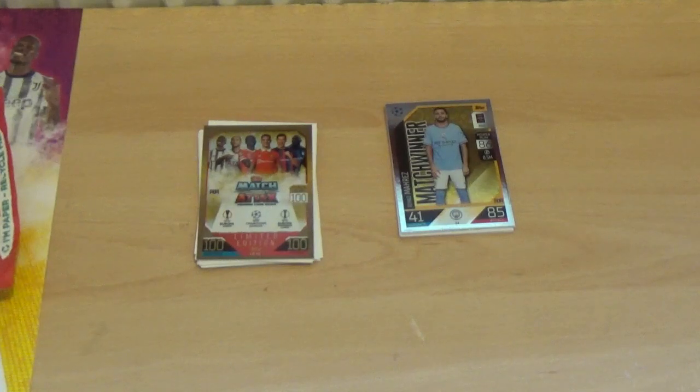I hope you've enjoyed this quick opening of the final update multi-pack number 3 for the Topps Match Attax 2022-23 season — UEFA Champions League, Europa League and Europa Conference League trading card collection. Costing £4.99, I picked mine up from Tesco. You'll probably be able to get this all over — W.H. Smith, Sainsbury's, all your usual places, and the Topps.com website no doubt.